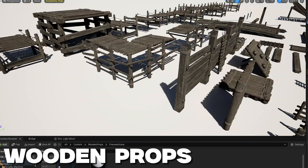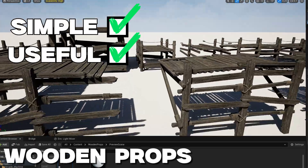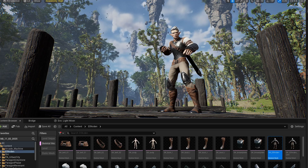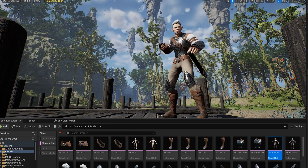Lastly, we've got the wooden props environment pack. Simple? Yes. Useful? Absolutely. Drop them straight into the jungle map and suddenly you've got obstacles for chase sequences or even a cinematic escape scene. Every asset in this pack is insanely good quality and there's no excuse not to make something cool with it.